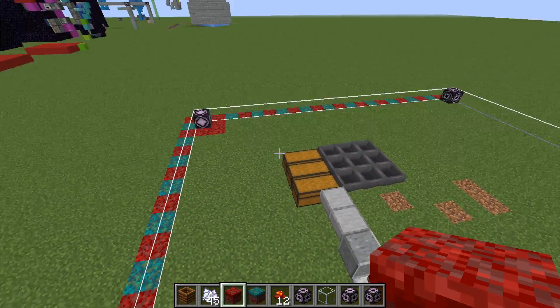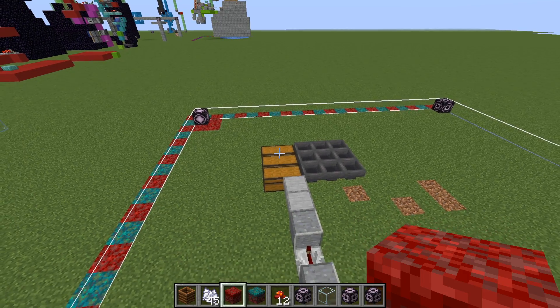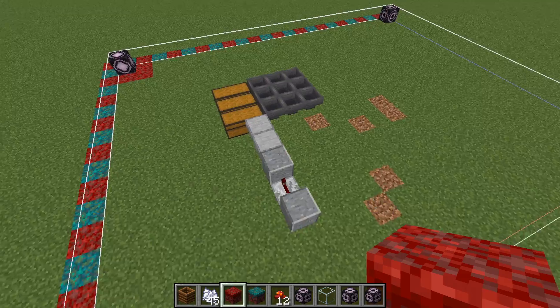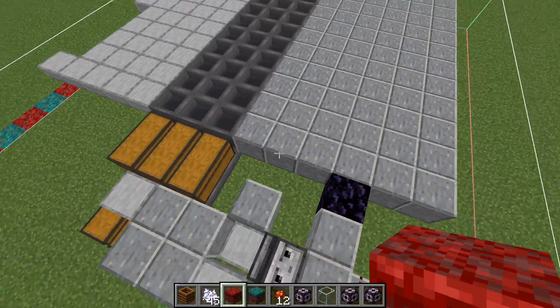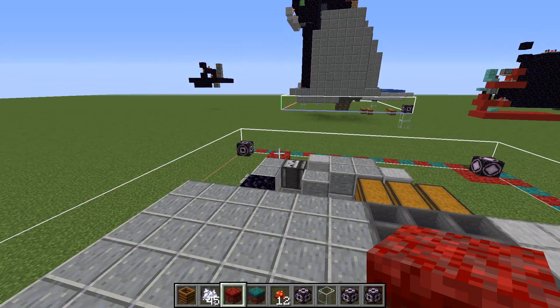I've also put a little line of alternating blocks around the side so you can work out exactly where things are. Okay, second layer — this is the collection bay or floor.